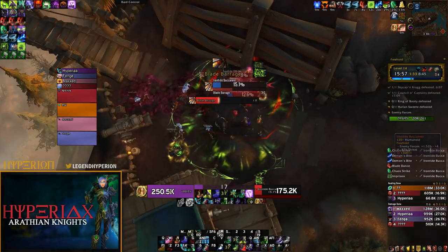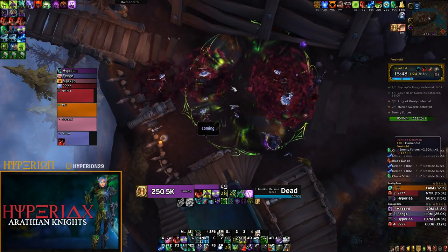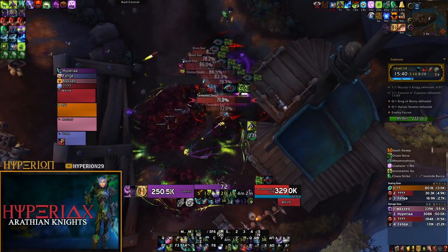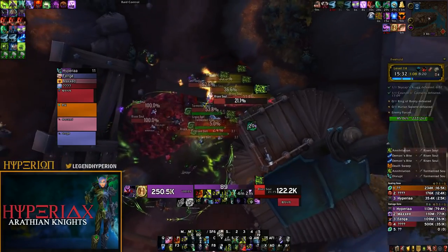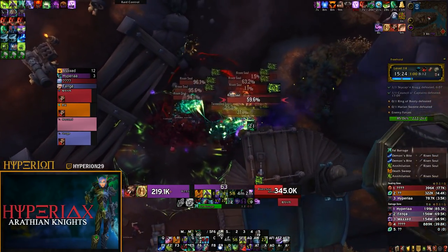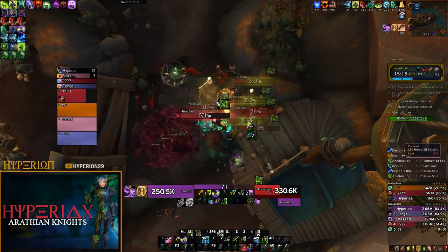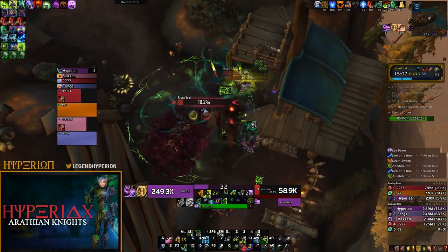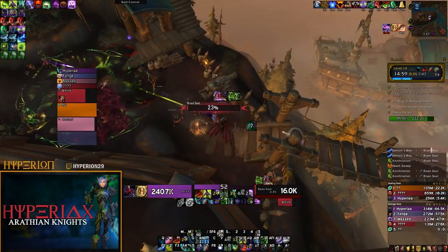One thing I'm still not entirely certain about is how reaping souls will interact with certain affixes. On the PTR we only ran two dungeons just to see how it interacts with the environment. Sanguine did not interact with the reaping souls, which raises questions: do they spawn explosive orbs? Do they cause Bursting when they die? Do they apply Necrotic stacks? All of these affixes scale with the number of enemies you're fighting, and depending on how this ends up working, the affix might be very fun or — on certain affix combinations — actually quite difficult.